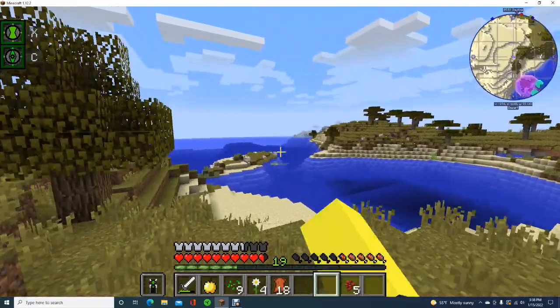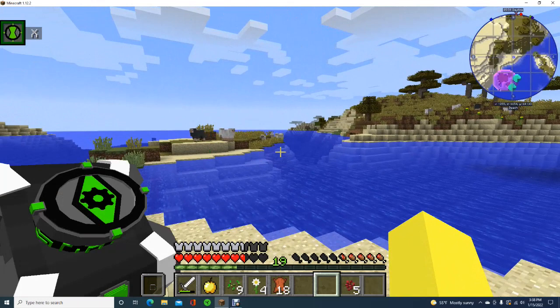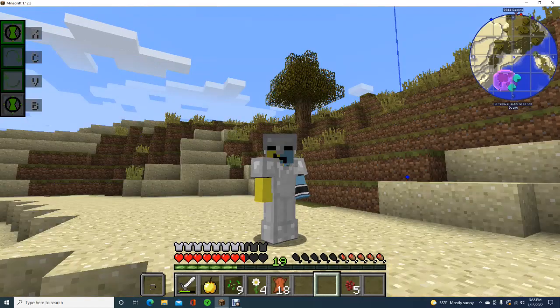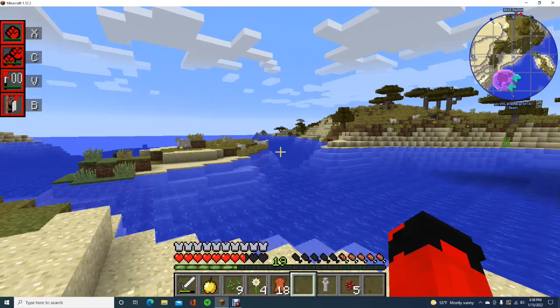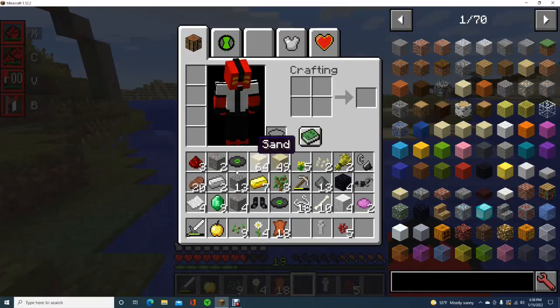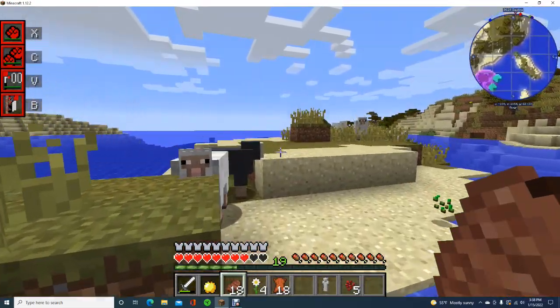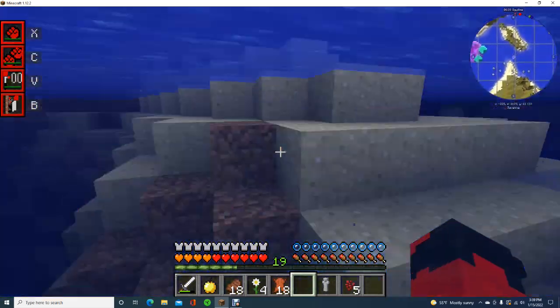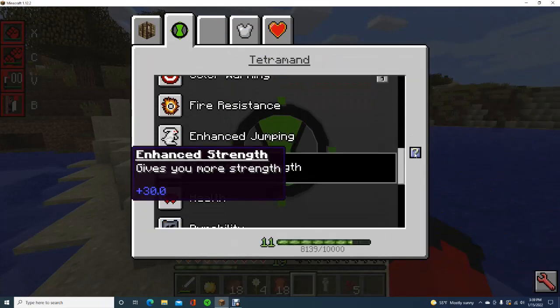Right here this would be an instance where I'd want Ripjaws. Speaking of Ripjaws, what alien did I unlock? I didn't mean to hit that, I meant to hit X. Let's transform — if it's not random then I'm going to be confused. Four Arms! Four Arms has really good armor and quite a bit of health, and well he's Four Arms so he has an enhanced strength of 30.